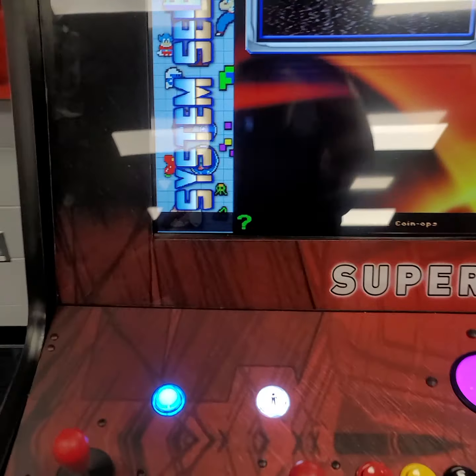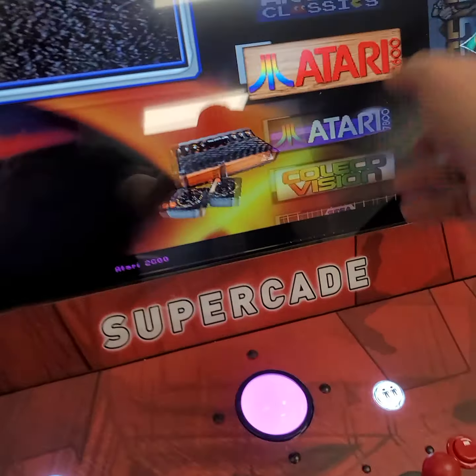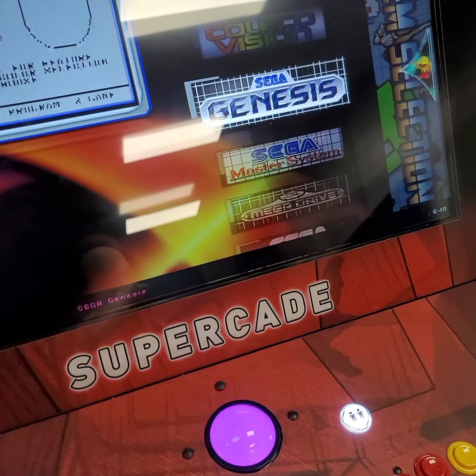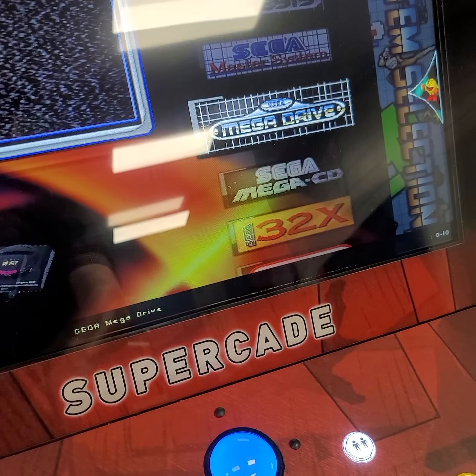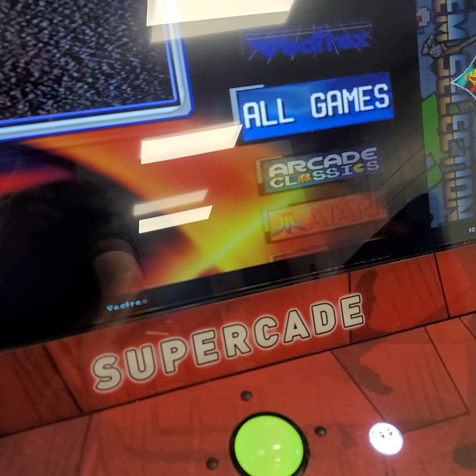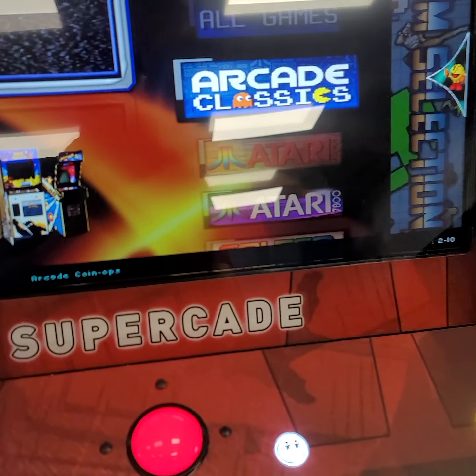Right now we're in the overall system selection menu. From this menu we can select whether we want to go all the way back to the golden age of Atari 2600, or keep moving forward through different platforms. We're going to go ahead and settle in on arcade classics.